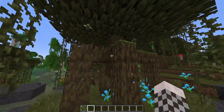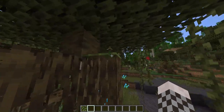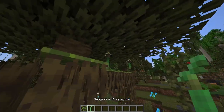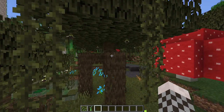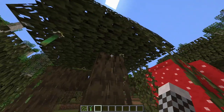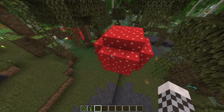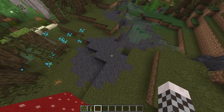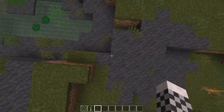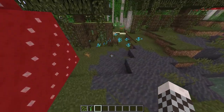They didn't add a brand new type of tree just for the normal swamp trees. Instead they basically just made a different variant using mangrove wood along with mangrove roots, so now it looks pretty cool. They also have mushrooms — I'm not sure if those were already in the swamp. But yeah, they added mud patches like I said, and of course new plants, so let's get into those.